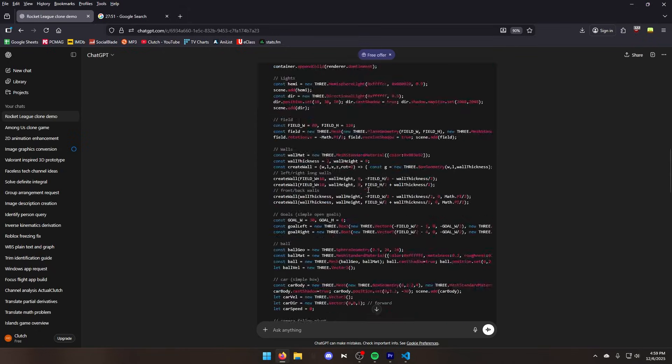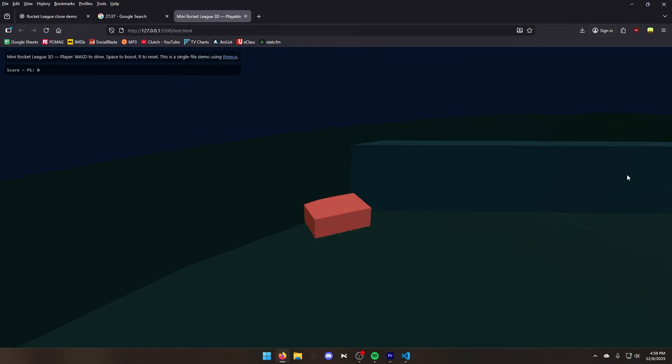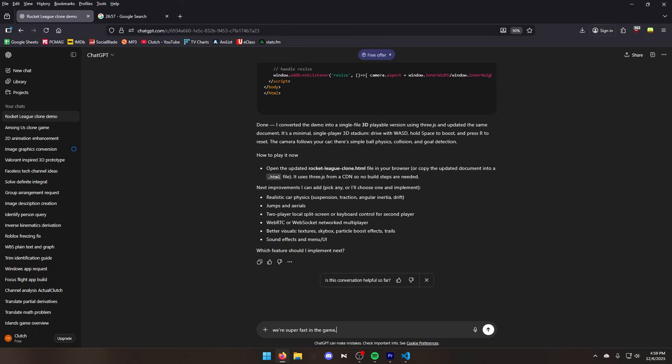The second code is now done. Let's try running it — this code should make the game 3D. We do have a 3D game. What is going on with the map? Why am I so fast? Where's the ball? We're way too fast, so let's tell ChatGPT to slow us down.